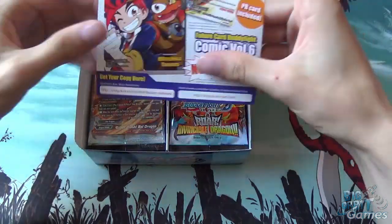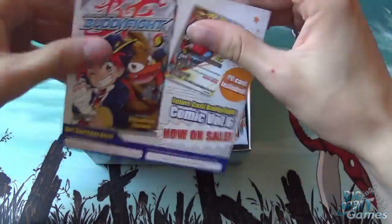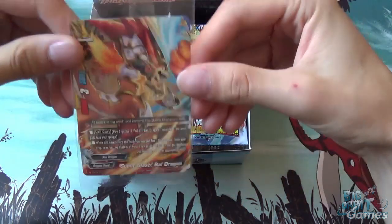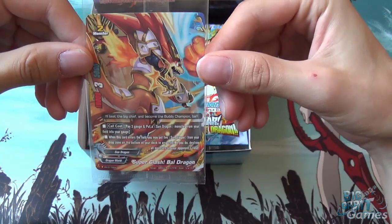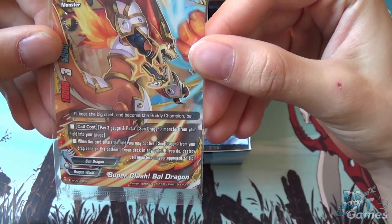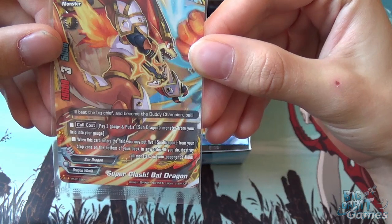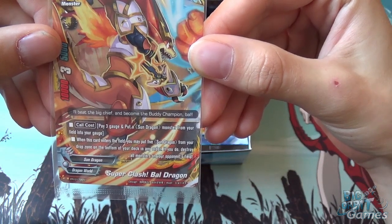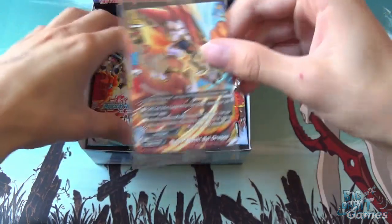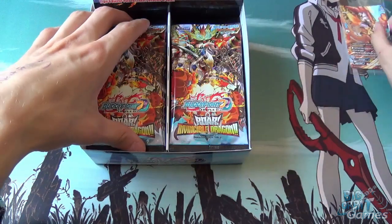To start off, there's a little advert about the manga, and you do get a promo card, which is quite nice. The promo card is Super Clash Ball Dragon — I think it's one of four. It's got a cool cost to pay 3 gauge and put a Sun Dragon monster from your field into your gauge. When this card enters the field, you may put 5 Sun Dragons from your drop zone to the bottom of the deck in any order; if you do, destroy all monsters on your opponent's field. Pretty nice for a 2 cost with 10,000 attack, 5,000 defense, and 3 critical.